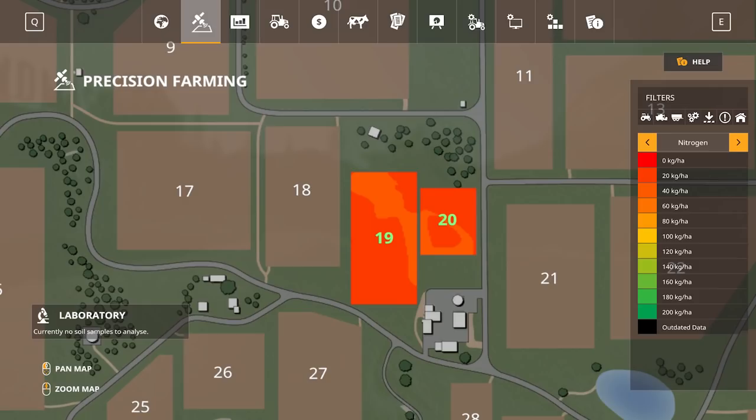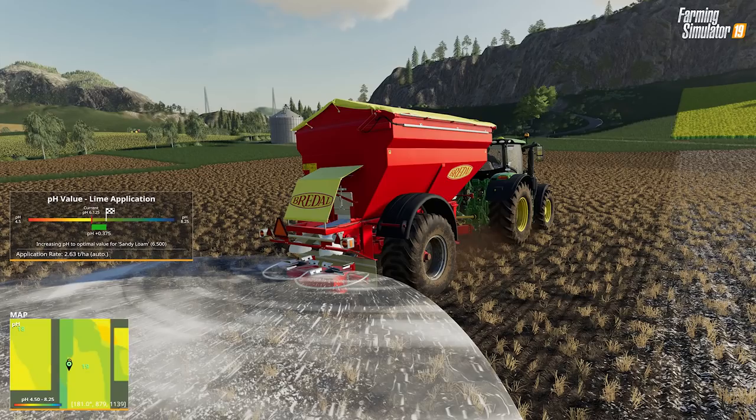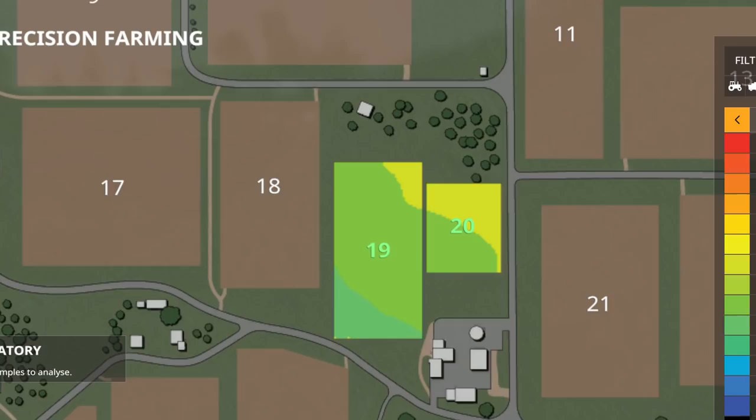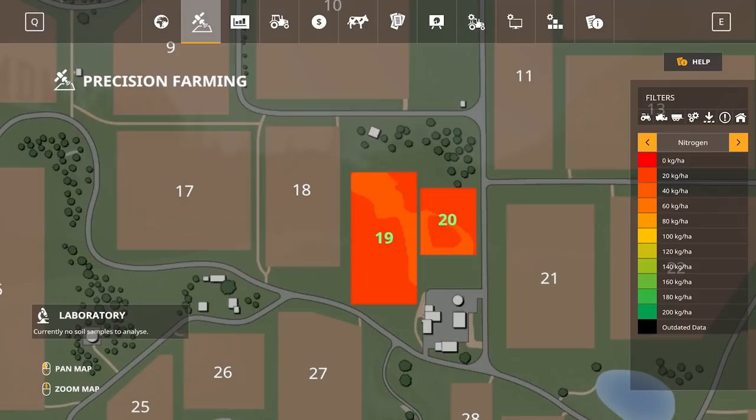pH values are managed using lime and a lime spreader, and each soil type requires a different application of lime for optimum results. This can be done using automatic mode, which will dynamically adjust the levels, or manual mode, which will require you to adjust them yourself on the fly. Thankfully there is also a new indicator under the F1 help menu to help you aim for the right value.